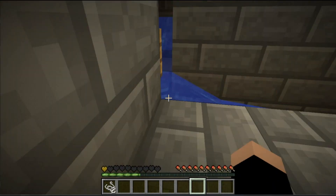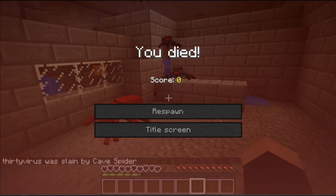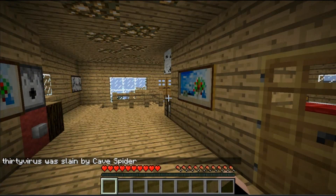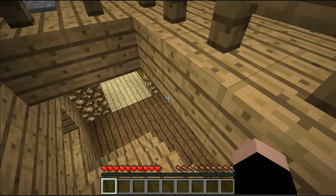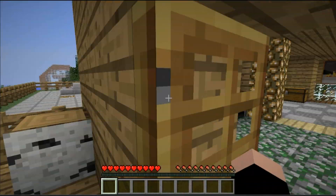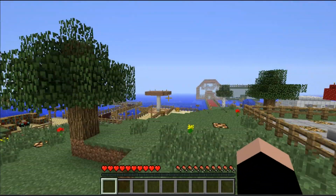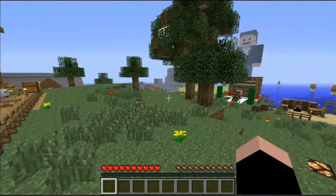So yeah, this kit basically consists of two programs: Bandicam — the newest version, the trial version — and PowerDirector Pro. These are the two programs I use to record my gameplay and they're extremely useful. You would think it's super easy to get all this stuff, but in reality it's actually kind of difficult.